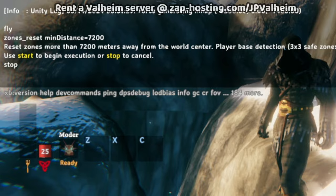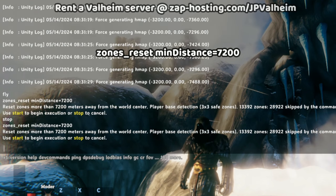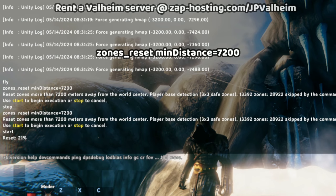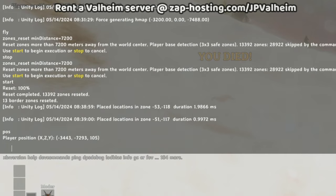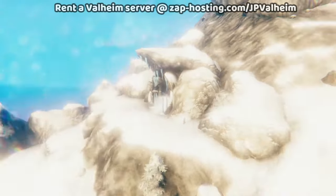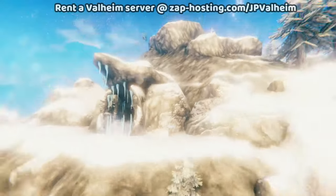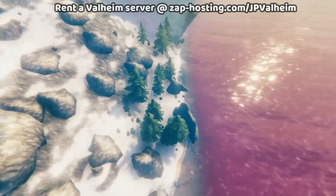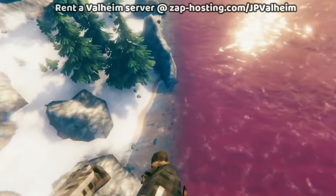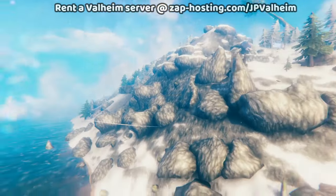That is really important. In this case, we have a player base around so we want to preserve it, so I'm just going to use the regular one and go start. This is going to reset all of the areas back to default. It killed my character, but here we are — there's my body showing I'm in the exact same place. And this just looks like a regular mountain because everything is now set up properly. Even though this mountain is literally bordering on the Sea of the Ashlands itself, it's still generated properly and everything looks normal.